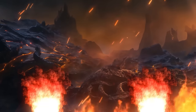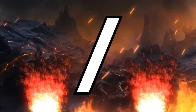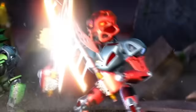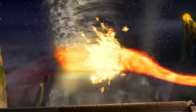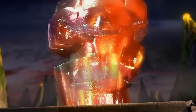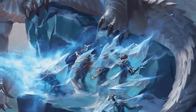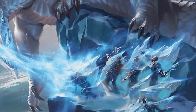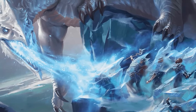Tungsten dragons breathe a cone of molten sand that deals a combination of bludgeoning and fire damage. Dual damage types are always neat, and I love the flavor of this dragon unleashing a torrent of hot liquid sand that quickly cools into glass as it hardens on whatever surface it lands. I can't help but imagine the battlefield after the fact, likely covered in charred skeletons all encased in glass — and that's just neat.